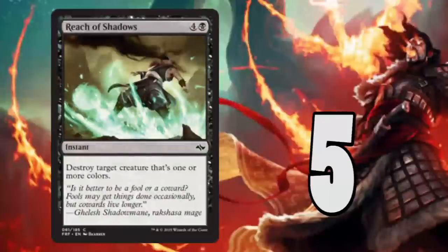Number 5: Reach of Shadows. This is simply a very effective removal spell — instant speed, five mana, destroy a creature. If you have anything on board with prowess, this will be a great card to activate it. You remove a blocker and get a pump. Very good card.